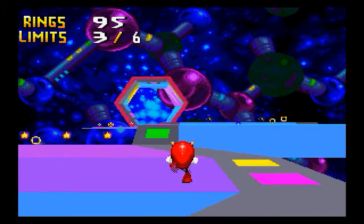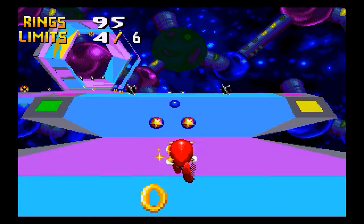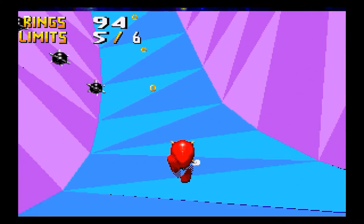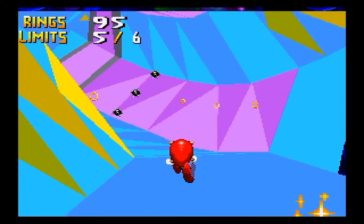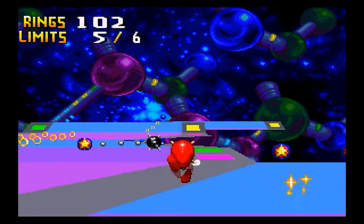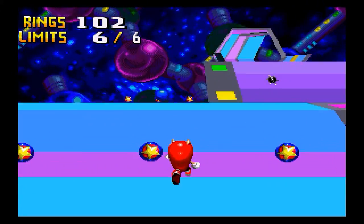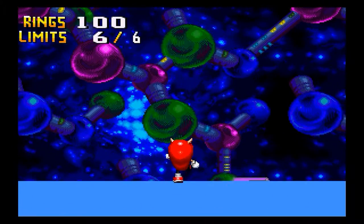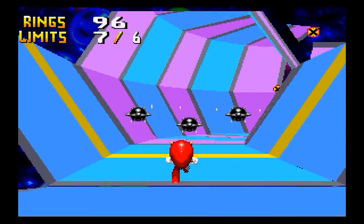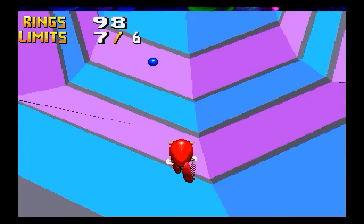These special zones do take a little bit of getting used to. The controls are really precise — I think that's one of the big issues a lot of people have. If you press left, you're instantaneously going to go left; it's like the Sonic 06 issue. Just continue dodging all the things and avoiding the spike balls. If you hit the spike balls, you're going to lose rings, so don't hit them if you want to stay in these special zones. And if you hit bumpers, you will be bounced backwards — we're actually going to make use of that to our advantage later down the line inside these special zones.